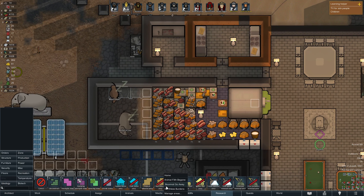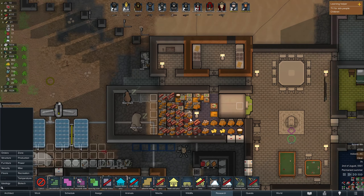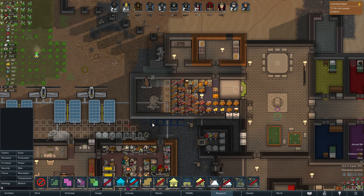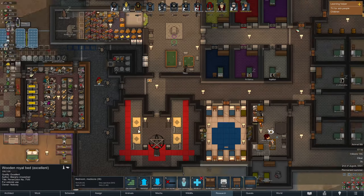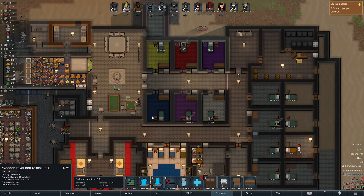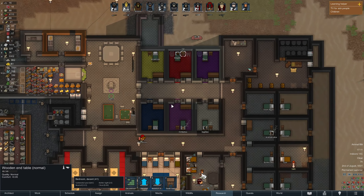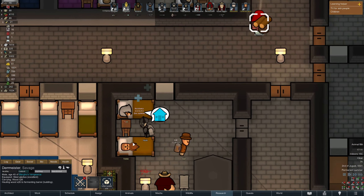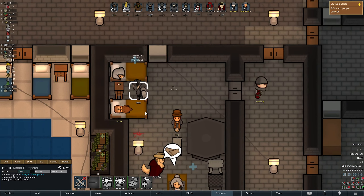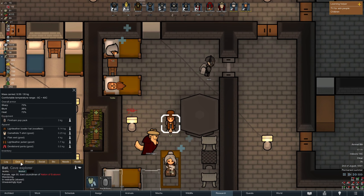Animal filth be gone. Why are you sleeping in my fridge, you silly animals? Get out of there. Looking good. Soon that will be moved — we'll move the bed here, and then move Blargo's new bed to where it belongs. Ball shall be enslaved momentarily.